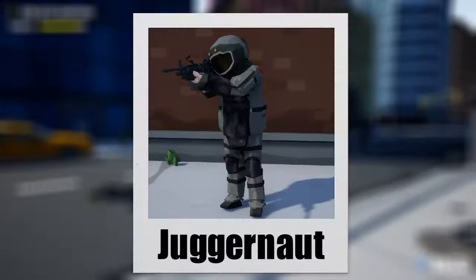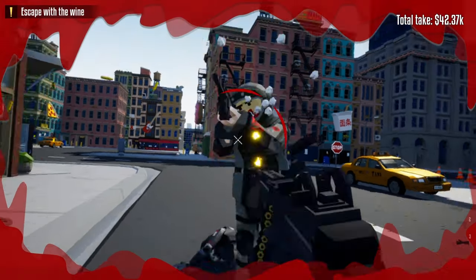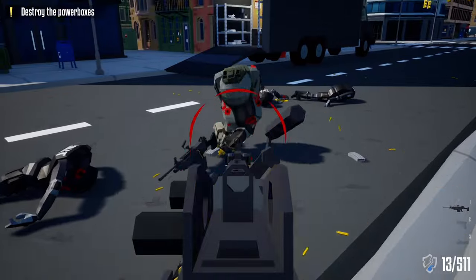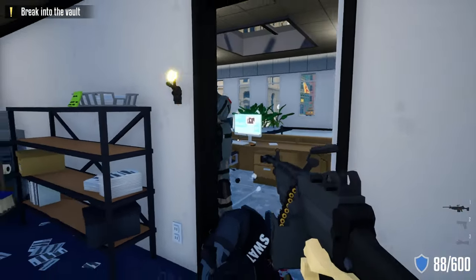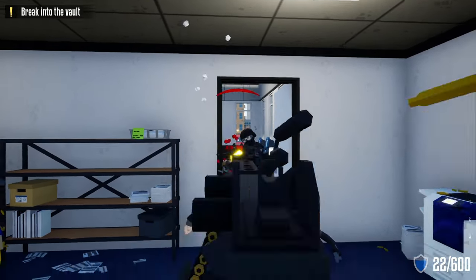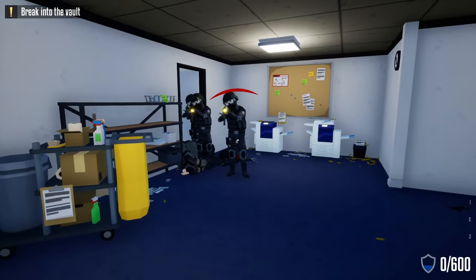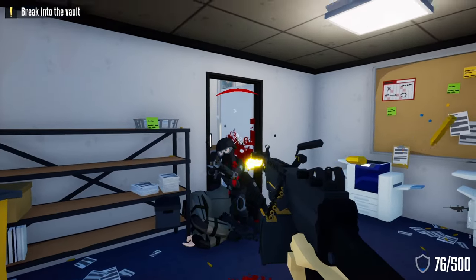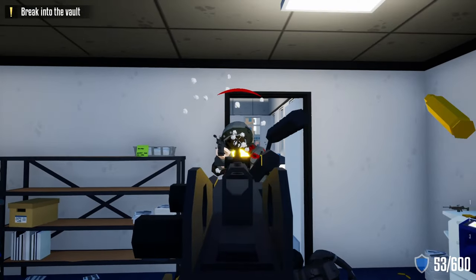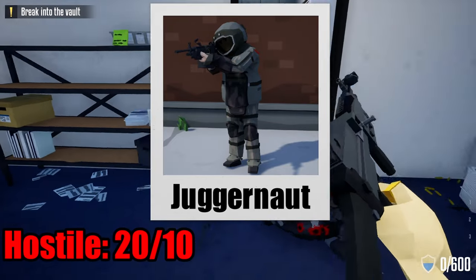Finally, the last unit is the Juggernaut — nicknamed Big Boy, Big Daddy, The Sponge, or 'how many bullets does this guy need to go down?' Their equipment is a full Juggernaut outfit straight out of Call of Duty or the Bulldozer from the Payday series, armed with an LMG, the L245. They're one giant bullet sponge. Their behavior is walking towards you and unloading their LMG until you're dead. Not a huge threat alone, but dangerous when combined with other units. Two ways to kill: unload bullets on the body, or focus fire on the helmet to break the glass and expose the face for a quicker takedown. Hostility: 20 out of 10, annoying: 20 out of 10.